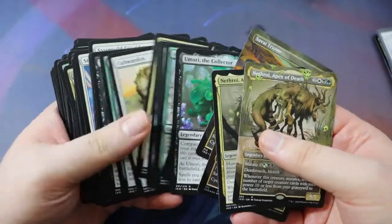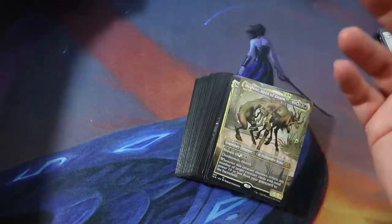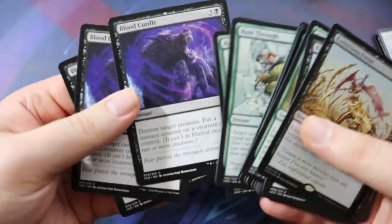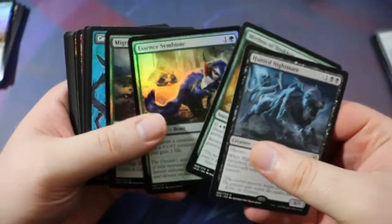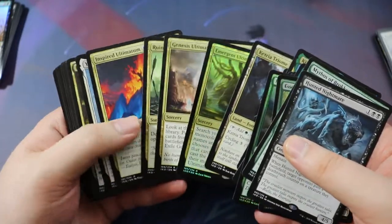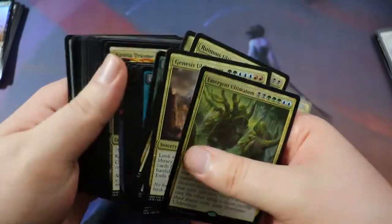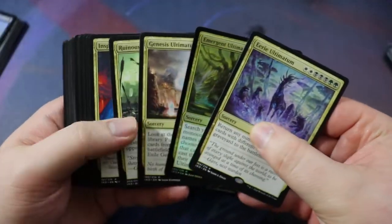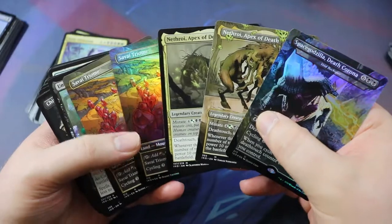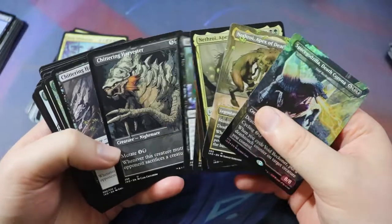Let me know what kind of deck you would have built in the comments down below. Maybe you would have gone for that reanimator build, maybe something entirely different. We did have some pretty good removal — Ram Through, Blood Curdle — and some decent rares like Lukka and Kenn. Kenn could have been interesting in here too. We also got one of each of all the ultimatums, including the Eerie Ultimatum. And of course we can't forget about Space Godzilla, the Death Corona. Anyway, like, comment, subscribe, check out my Patreon and Twitter. Thank you very much for watching and I hope to see you next time for some more card game content.